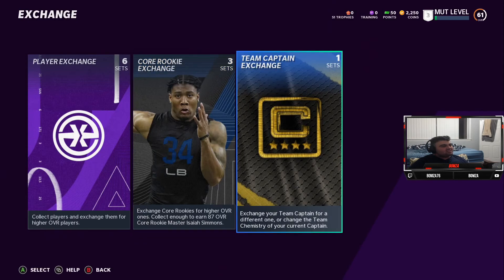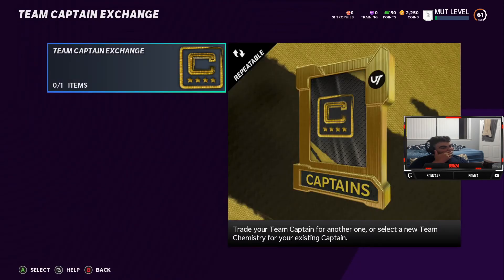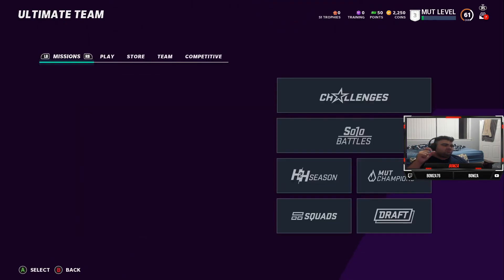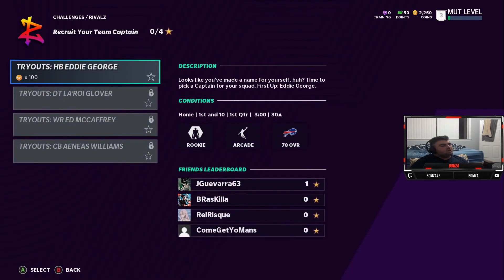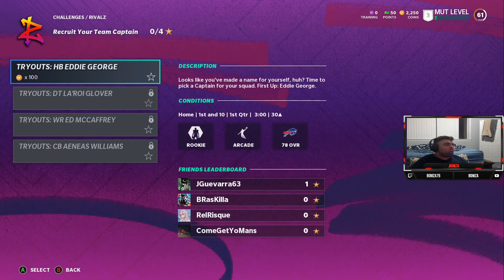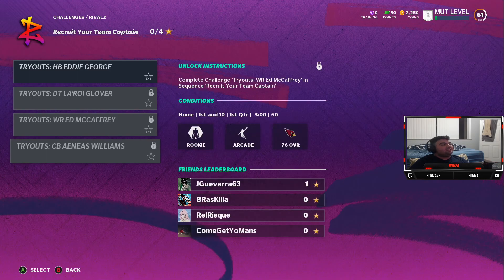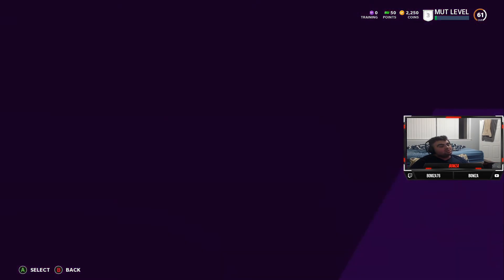That's all that's out right now on EA Access in terms of sets. We do have the team captains — I'll go over those real quick. There are four team captains you can get. Over time you can increase their overalls through tokens you get from solos. It's Leroy Glover, a defensive tackle who played for the Cowboys and the Saints. Eddie George — oof, running back for the Titans, a damn beast. Ed McCaffrey plays wide receiver, and then Aeneas Williams. I'm probably gonna go with Aeneas Williams just because I want a great corner to shut down and lock down Pat Pete — it's gonna be beautiful.